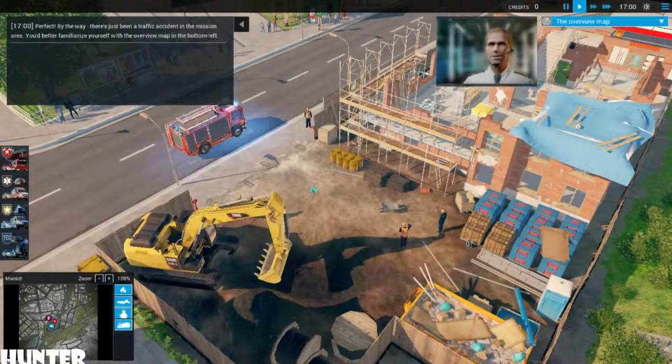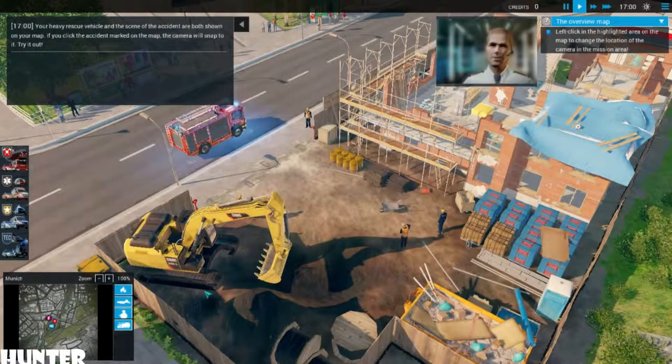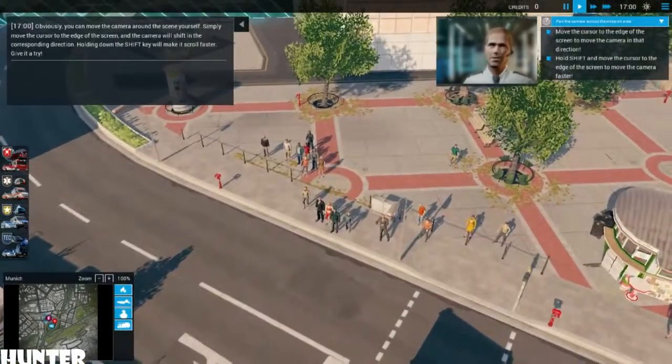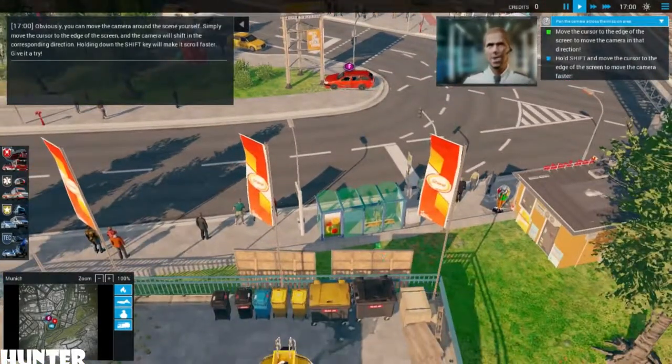By the way, there's just been a traffic accident in the mission area. You'd better familiarize yourself with the overview map in the bottom left. Your heavy rescue vehicle and the scene of the accident are both shown on your map. If you click the accident marked on the map, the camera will snap to it. You can also move the camera around the scene yourself — simply move the cursor to the edge of the screen and the camera will shift in the corresponding direction. Holding down the shift key will make it scroll faster.